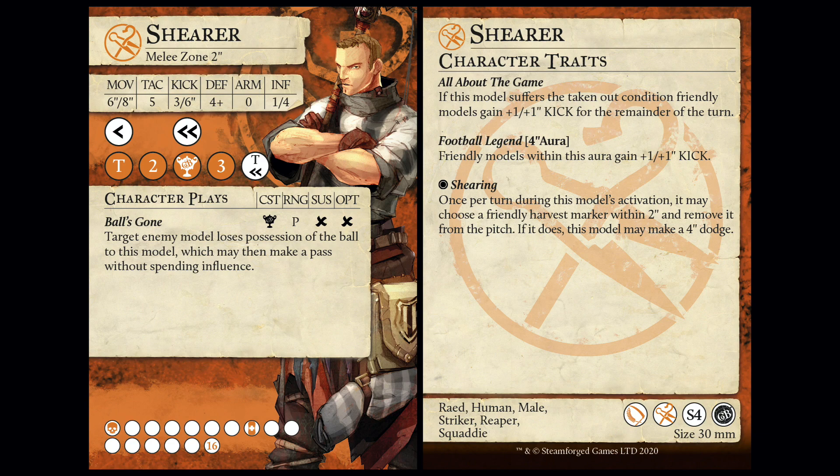Lamb is going in the team because he just brings so many Harvest Markers - potentially five, whether you kill him or swing three times and then plant faster. You're using Lamb in Shepherds because you need to, quite frankly. If you want to do any of the shenanigans with the Harvest Markers. And if you don't want to do the shenanigans with the Harvest Markers, why are you playing the team?